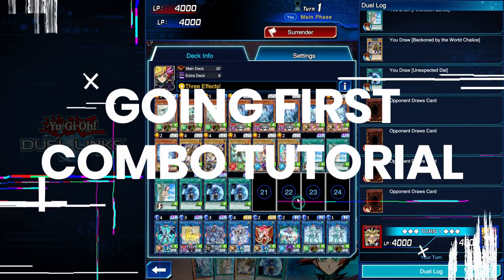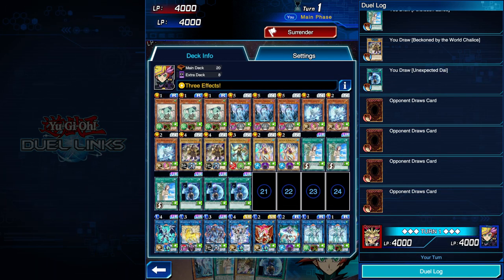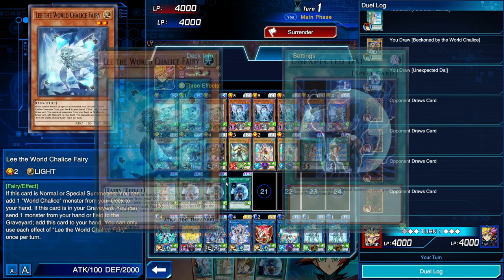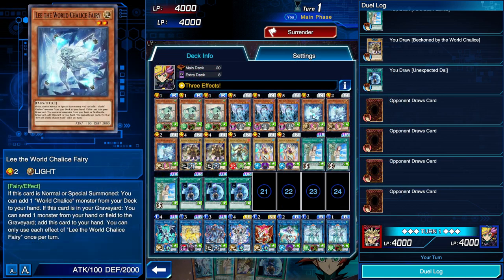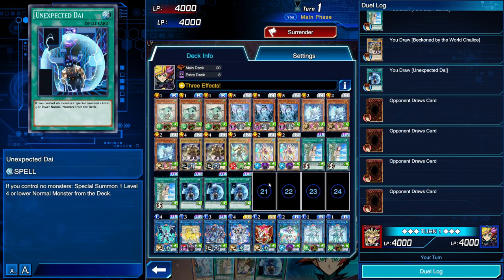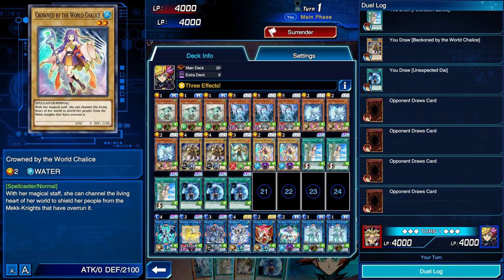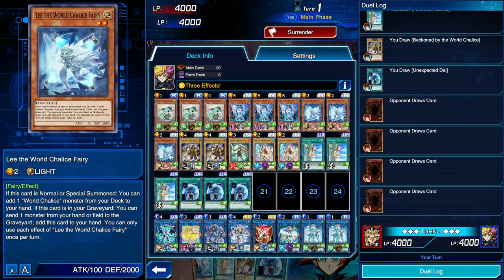Now we're about to get into the actual combo tutorials. Whether you're going first or second, there are a couple of different hands you're looking for. The first is any form of normal monster plus World Legacy World Chalice. The other is Lee the World Chalice Fairy alongside Unexpected Dai. We play max copies of Unexpected Dai and World Chalice Fairy. Any other normal monster won't do the trick because you'll have already used both normal summons before you can get World Chalice out, which is why we specifically need Unexpected Dai for the Lee combo.